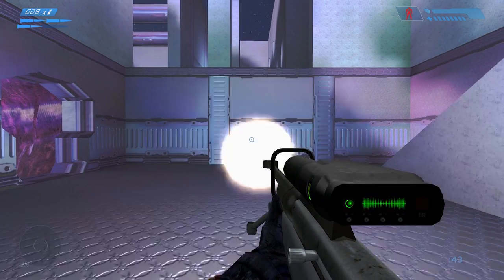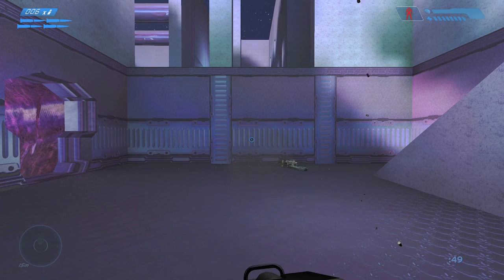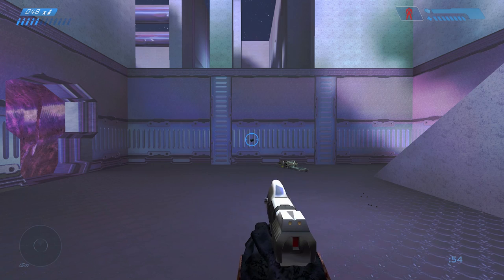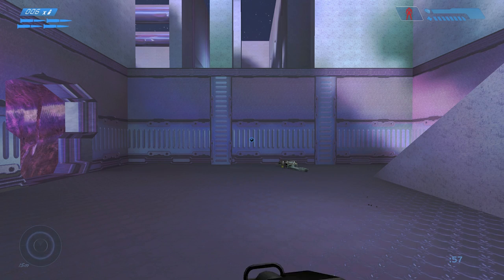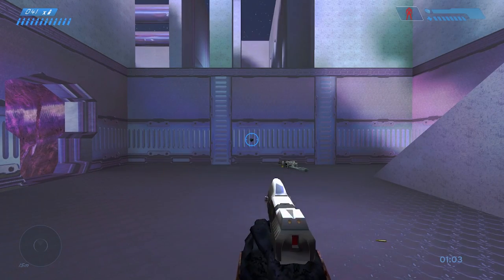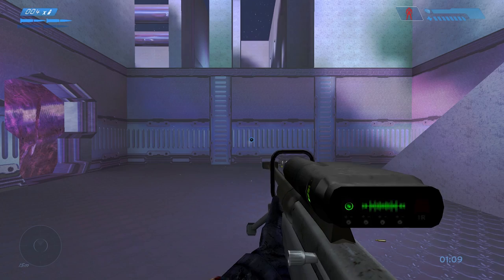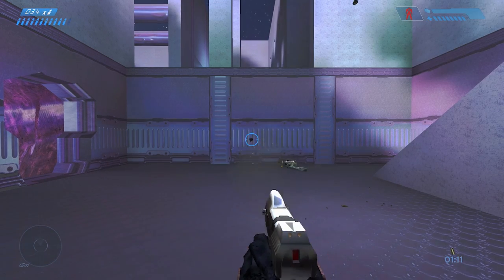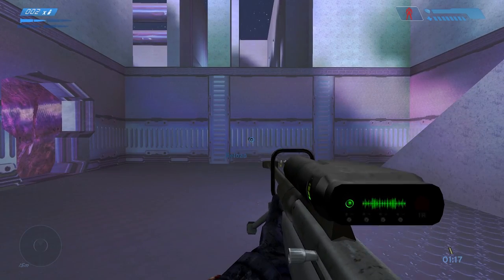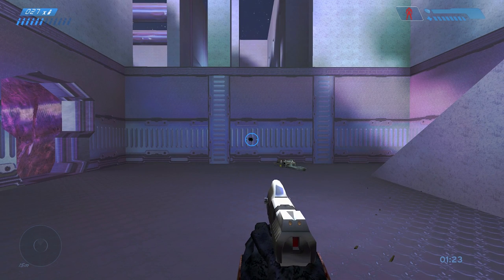Tip number two is backpack reloading. Basically you're able to reload while switching to your other weapon. The way you do this is shoot your rounds, double tap the reload button, switch to your other weapon, and you're able to fire again right away. You don't actually have to go through the reload animation. You can hear the audio of the weapon reloading as well, which gives you an audio cue for when you're able to switch back. If you switch too soon, it resets and you have to reload again.